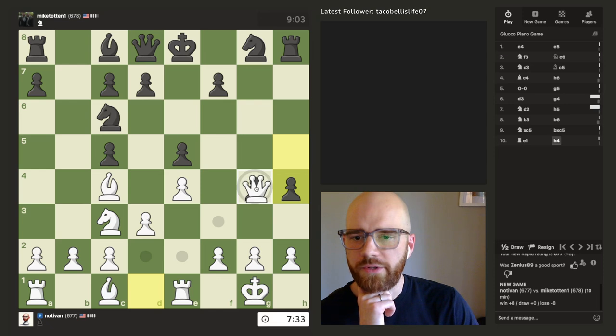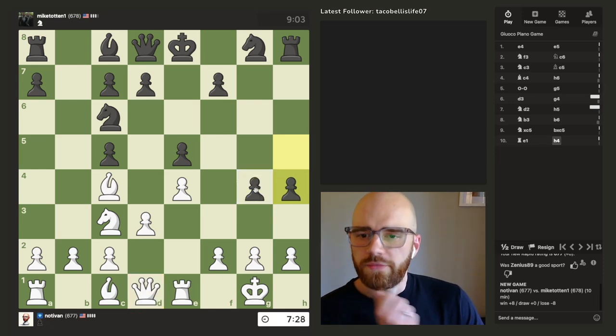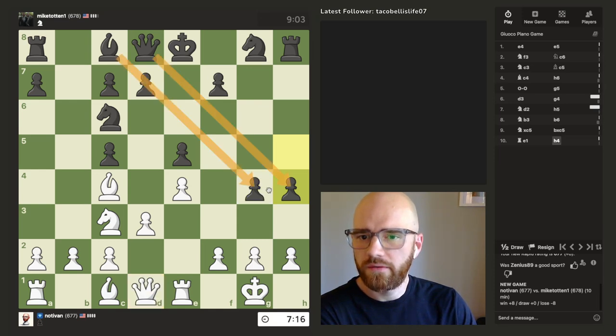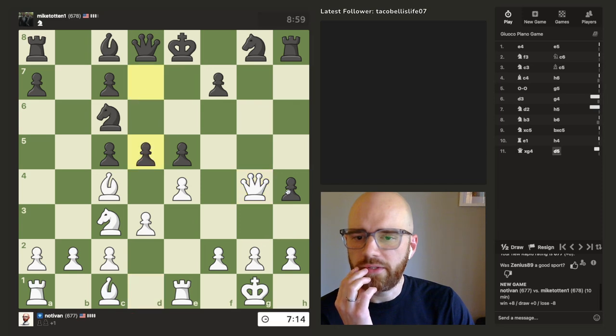This looks like a free pawn. I'm trying to find hanging pieces, and this looks like it's definitely hanging. His bishop can't get there, his queen can't get there. If he moves here I'm forced — I'm hoping he doesn't push the pawn. He just attacked my queen, so I have to be really careful here.